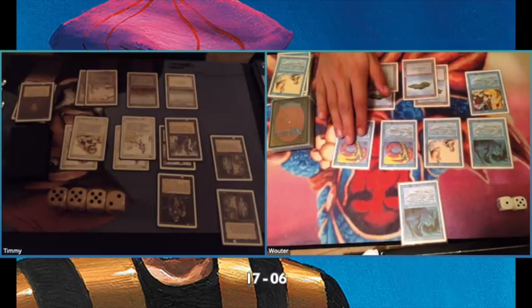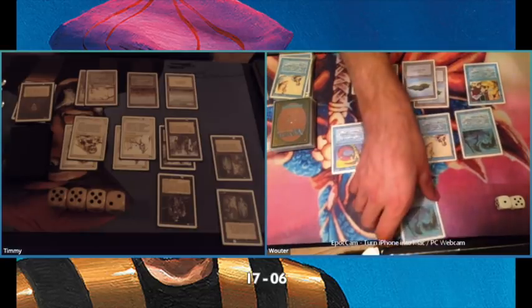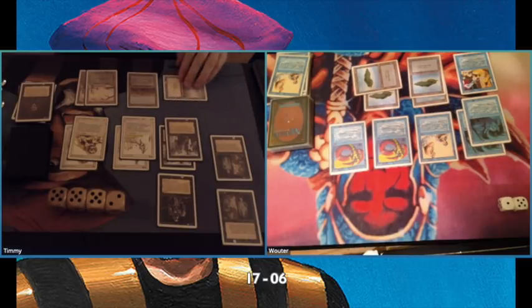There's another Merfolk of the Pearl Trident — now it's starting to become tricky for me. What if he's able to play Phantasmal Terrains and just swing in? Those merfolk are pretty huge: two 3/3 Merfolk of the Pearl Tridents and two 3/3 Lords — that's 12 damage alone, and I'm on 17 life here.